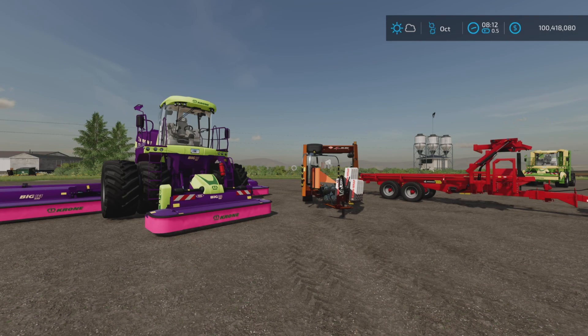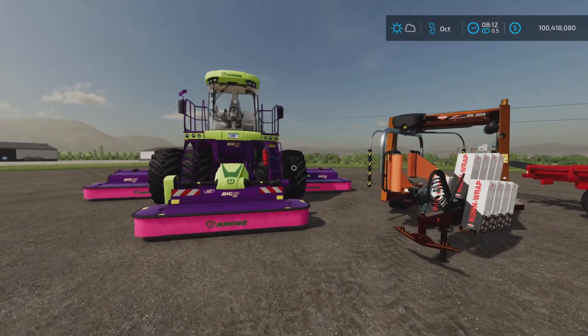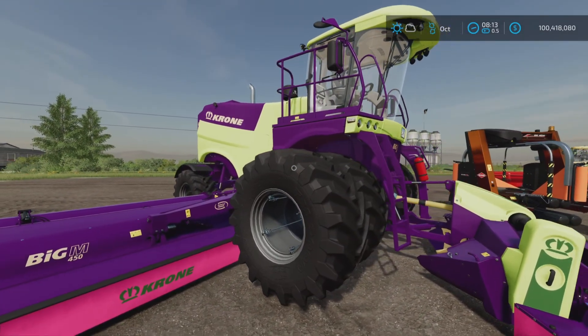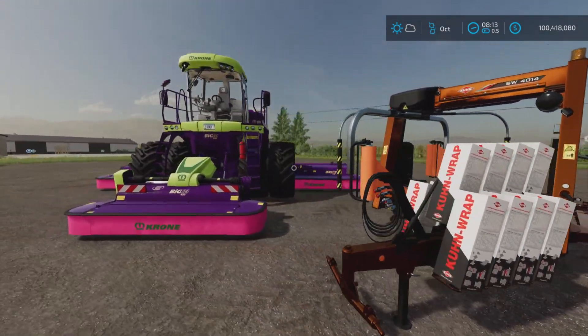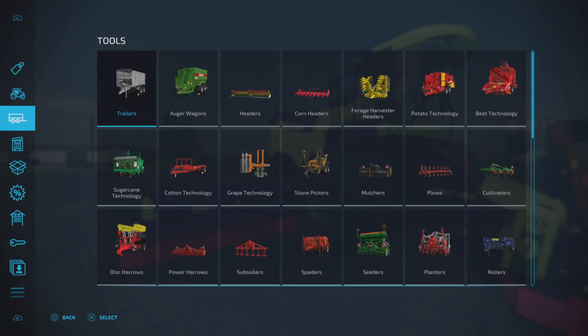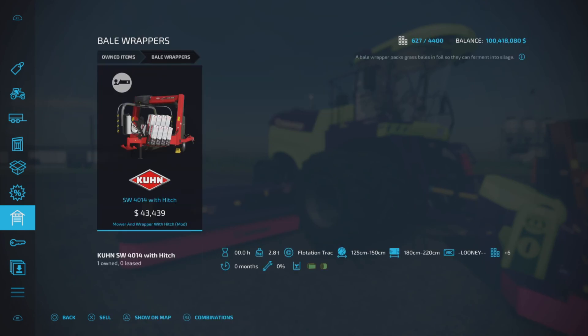Here with a new mock test for Monday November the 14th, and this is the mower and wrapper with hitch by Dogface - 18.09 megabytes to download. It's a pack of two items: a modified Krone mower and a modified wrapper. The mower is 20 slots and the wrapper is six slots.